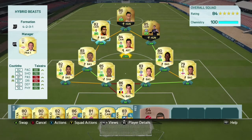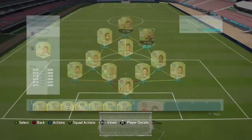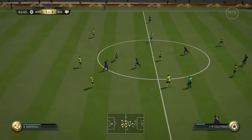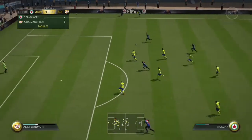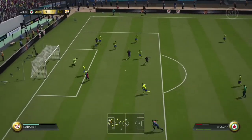The front four — Coutinho, Texera, and Oscar — they are unbelievable for what you get. Coutinho is amazing as well, he's only like 7k. That's it, I hope you enjoyed the video, please like and subscribe.